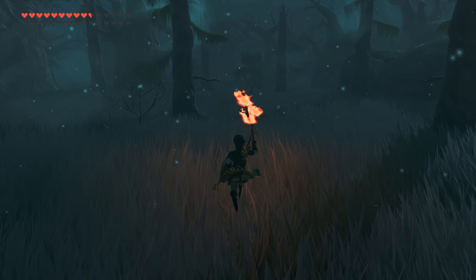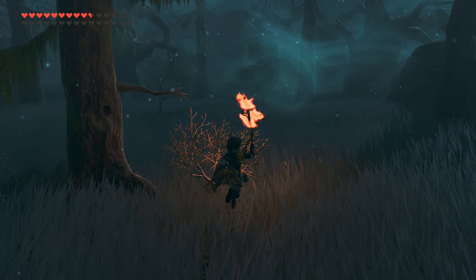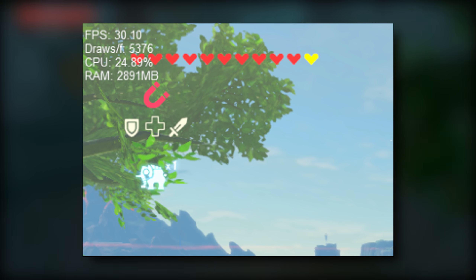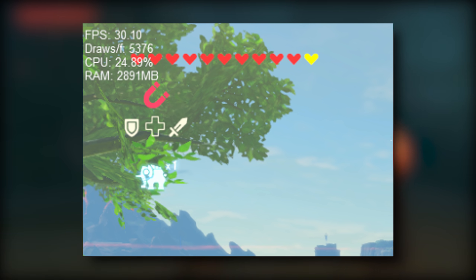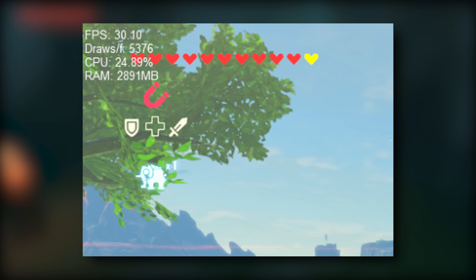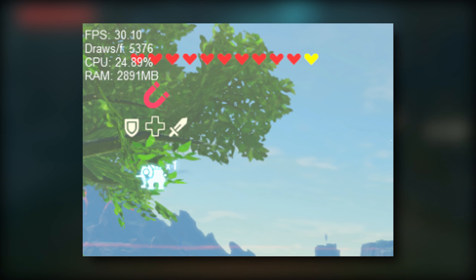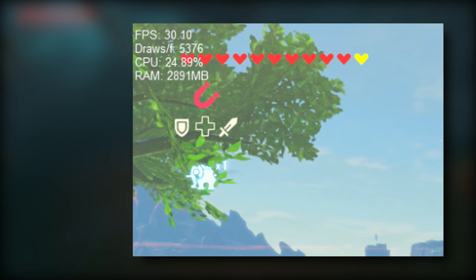They are going to be adding a fully configurable overlay user interface for Cemu emulator. This image is pretty much the only thing we have gotten from them at this point in time, but we have also been told that each of these displayed stats — for example, framerate, CPU utilization, and RAM utilization — are going to be fully toggleable within the UI of Cemu emulator itself.